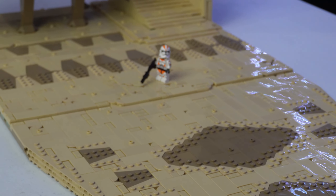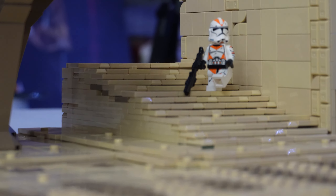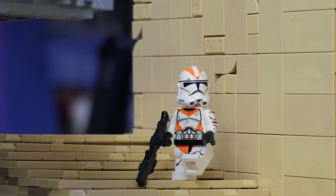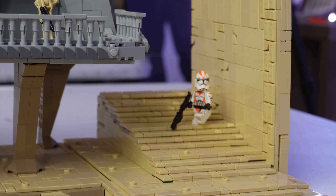I also did a ton of work on the city streets and the stairway leading up into the city, which I wanted to make feel like there was much more city in the background. This staircase was inspired by Battlefront 2, and as you can see we also have a big SNOT wall next to the staircase — this will actually serve as the side of the main building that we'll be finishing next.